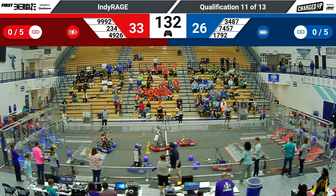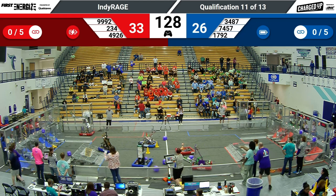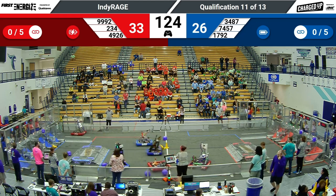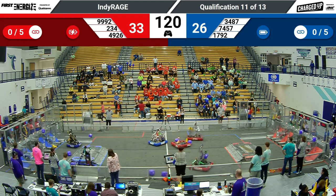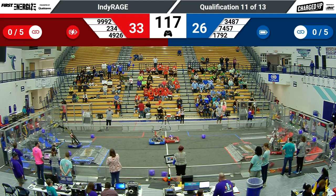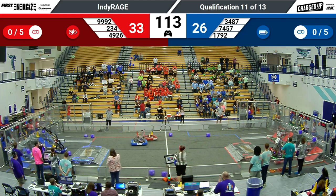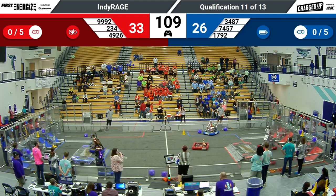Cyber Blue jumps right off that charge station and gets into the loading zone for the Red Alliance. That arm reaches up, their hand reaching out, and a cone in the possession of that silver robot on the Red Alliance. SuperDuper swerving into the community with their cone. They reach that arm up, looking for a place to drop it off, and they're going to find it in the co-op grid in the center of that community's grid.